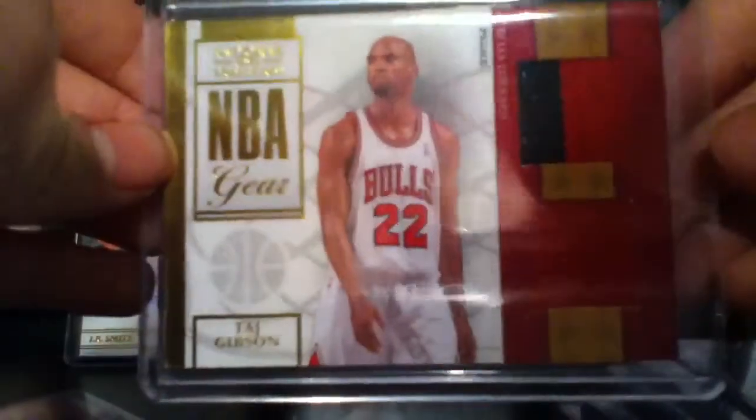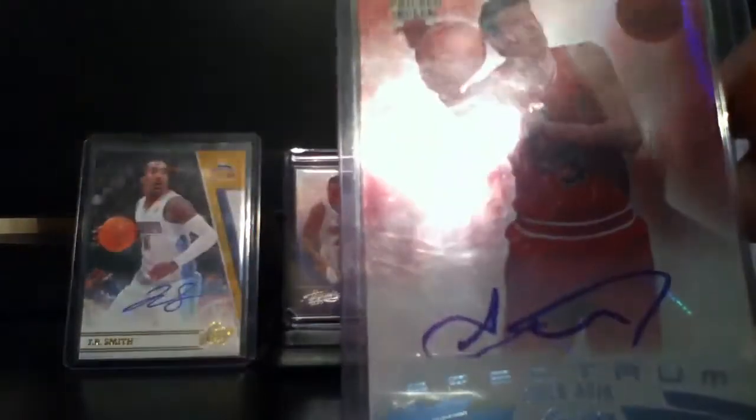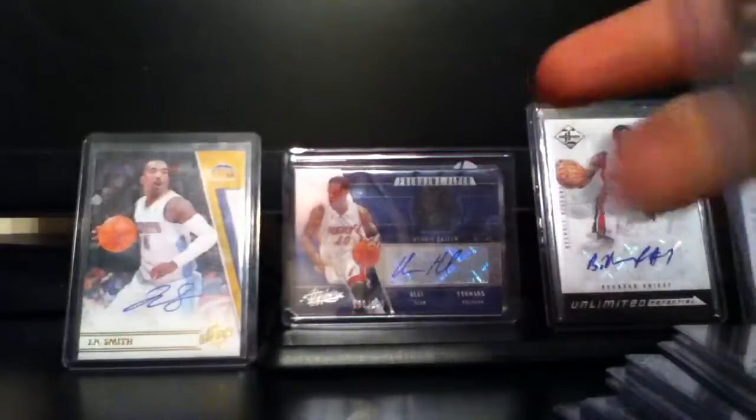Rip Hamilton Rookie uncut auto. Gibson dual jersey patch, out of 49. And then Omel Sheik Rookie auto, out of 25.